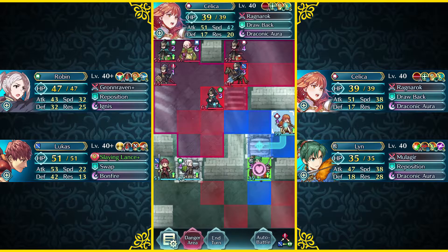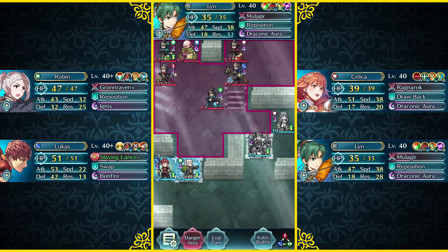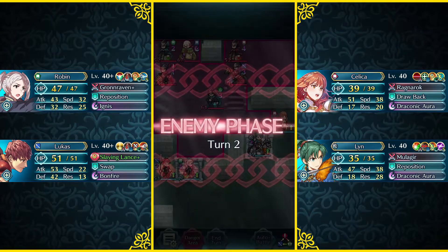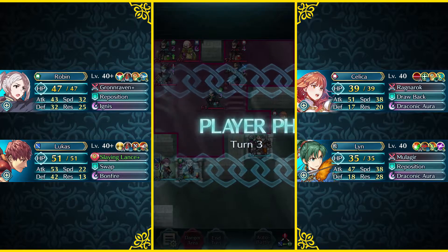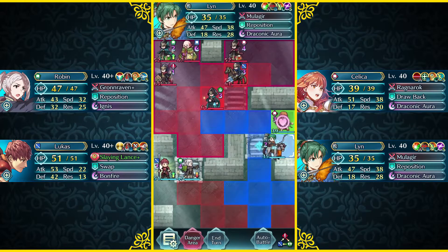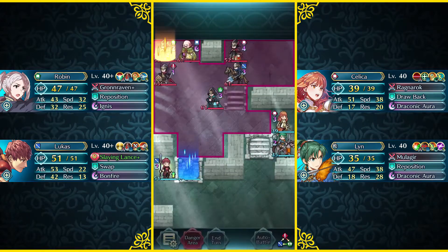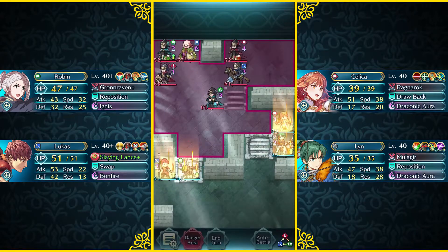So what I'm gonna do is move my Celica up here, and as you can see, Brave Lynn can only move one space into the Trench tiles — they're kind of like forests, but for cavalry units. What I need to do is position my Brave Lynn right next to my Celica so she gets the Hone Speed buff, which is gonna be very nice, before she goes ahead and enters combat.